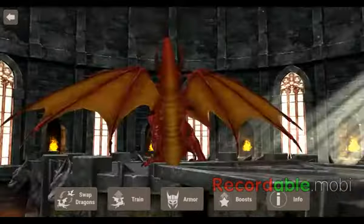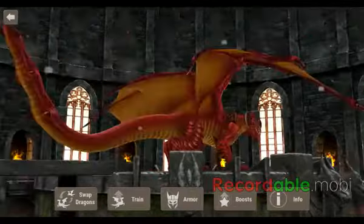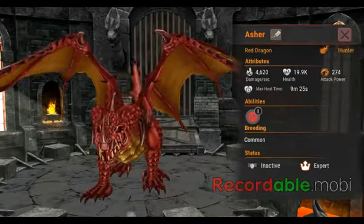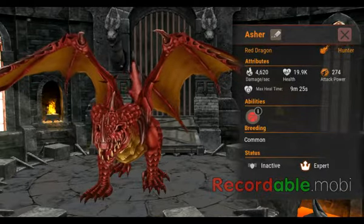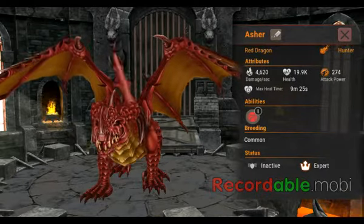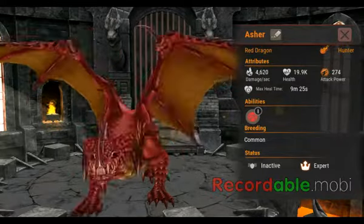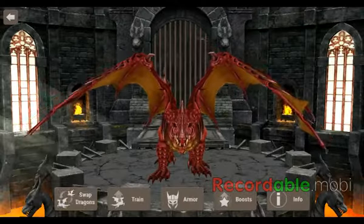This is Asher. He's also an Expert and he's pretty good. You can see he's a red dragon. He's also a Hunter. You can see his damage, health, attack, power, and heal stats.